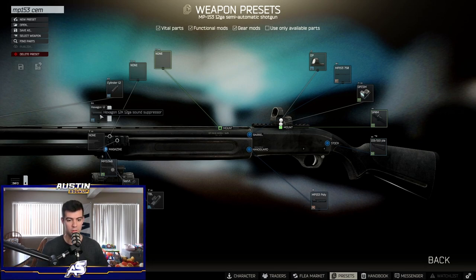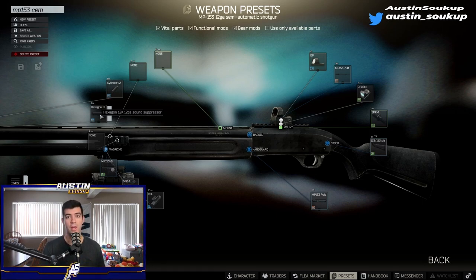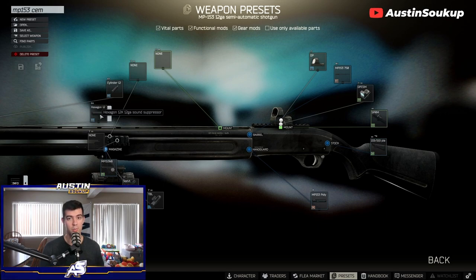Getting right into the builds — the three options you have to use for this quest are the MP133, the MP153, and the MP155. In my opinion the MP153 and the MP155 are the two best, so those are the two builds we're going to go over today.